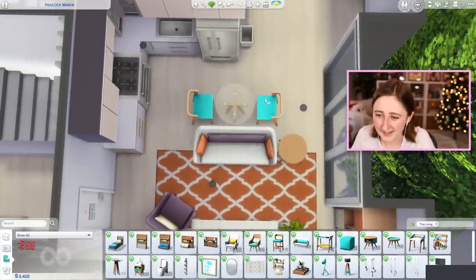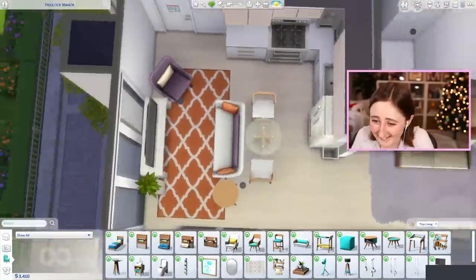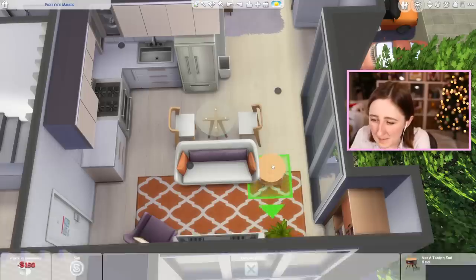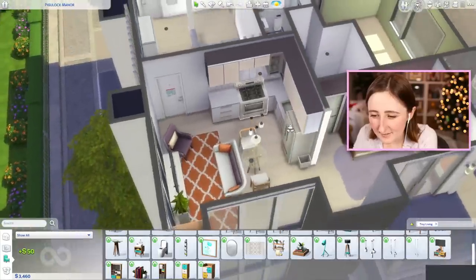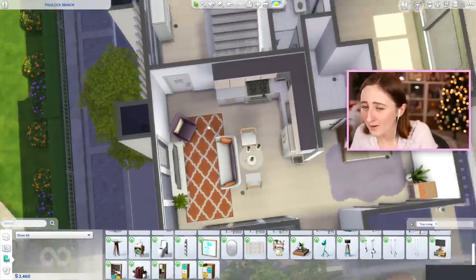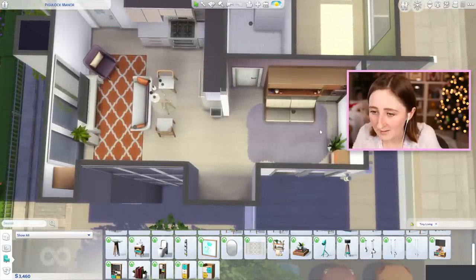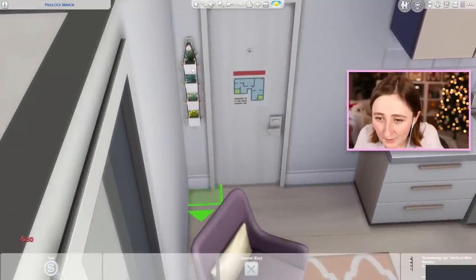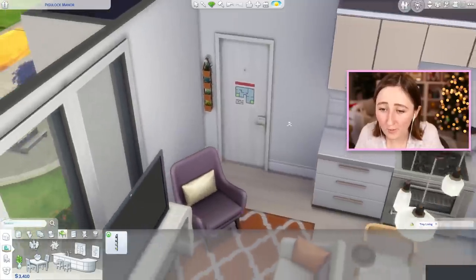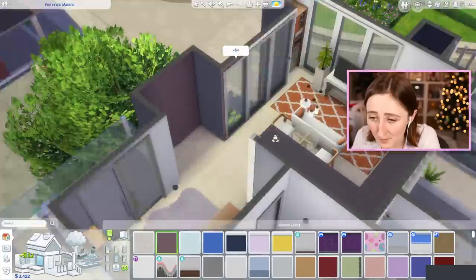Maybe I won't do the little side table so there's more walking space. I kinda like the idea of the table though, and there is plenty of space to walk around - there's at least a one-tile walking path everywhere. Not over here when the bed is down, but that's fine. This is so cute! We can use that in the tiny little corner next to the door. It comes in orange - I'm a little bit tempted to use it. Either way, we've gotta do something to make these walls more fun.